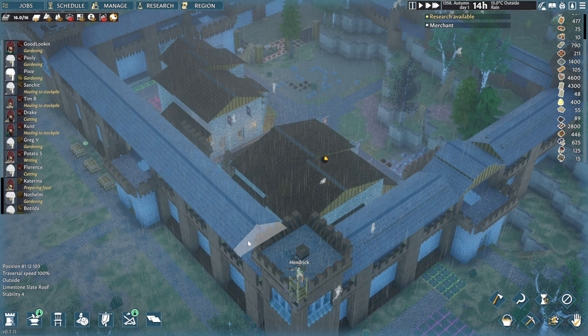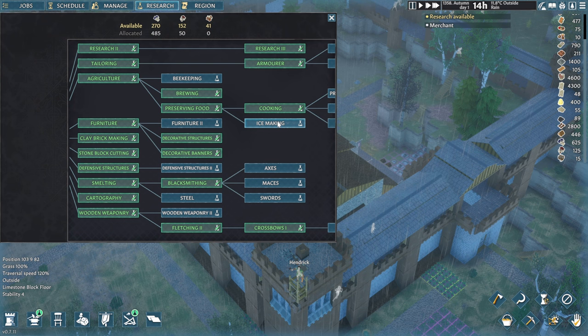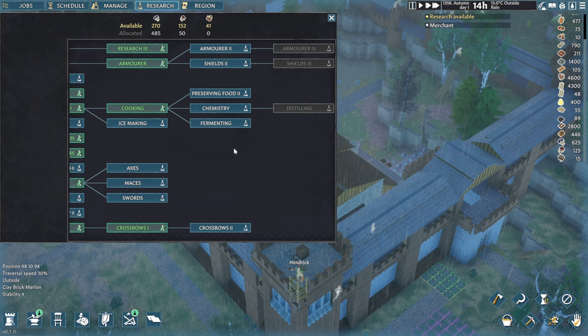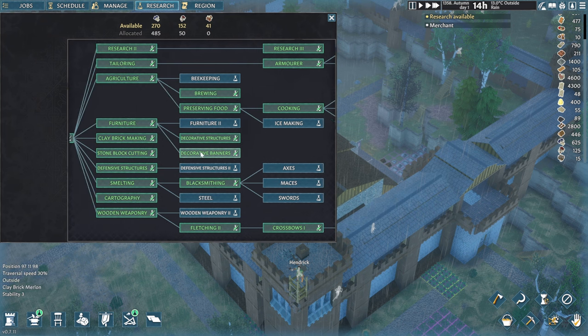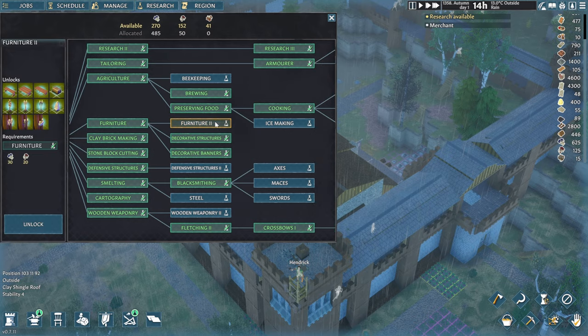The research panel has changed as well. We've got beekeeping and ice making added, which is pretty cool — we can finally make a proper fridge or cold storage area. The rest have mostly just moved things around, and we've already researched most of them.